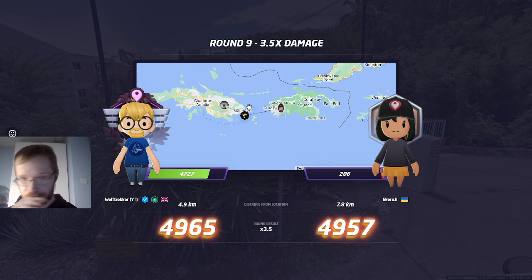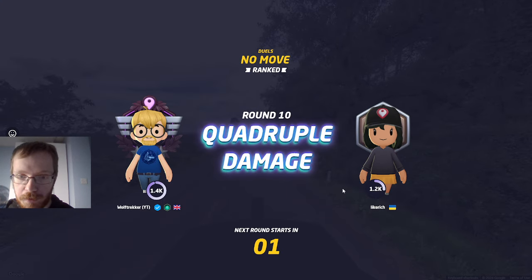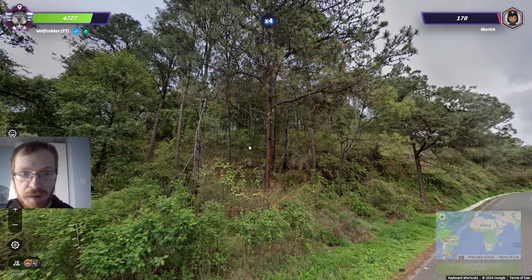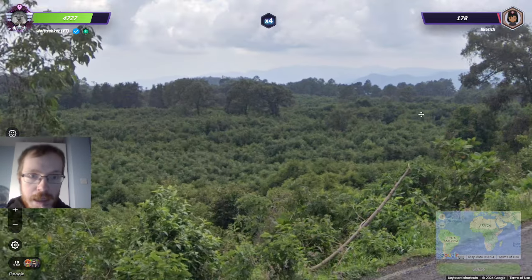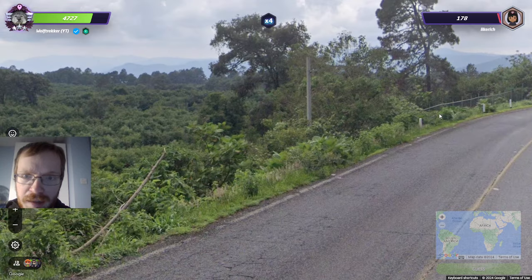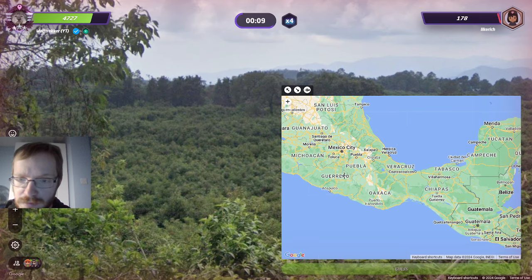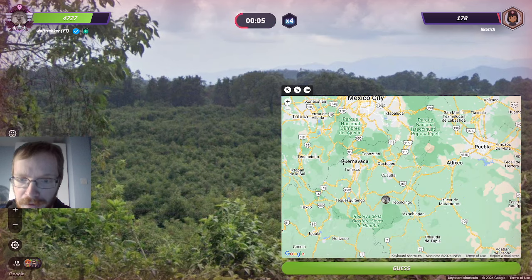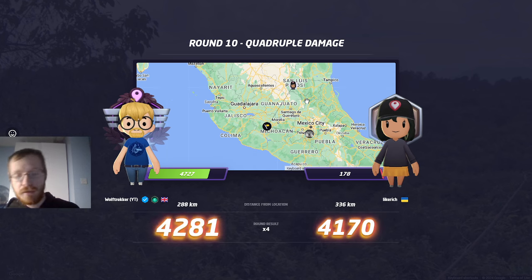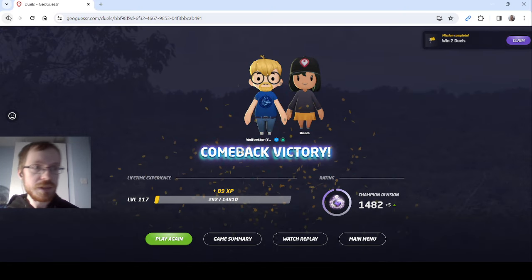What do we have here — Mexico. Interesting trees. This could be bad because I'm not amazing at Mexico. It's really green and lush — this could be a weird Chiapas for all I'm concerned but it could also be further north towards CDMX. I'm going to hedge around the southern edge of CDMX. Is that enough to win? Yes it is — GGs! Nice to get the win. Let's go on to some NMPZ.